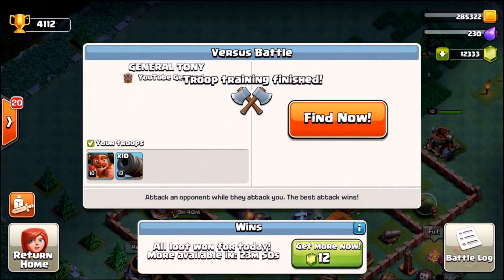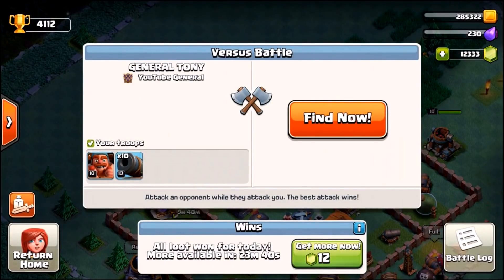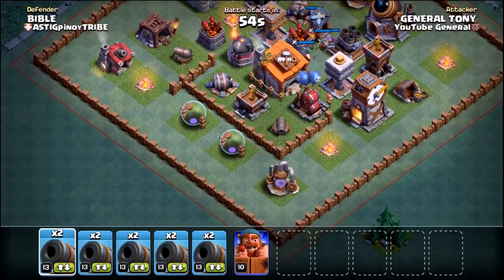So we've got ourselves 10 level 13 Cannon Carts. Just going to grab a screenshot in case I want to use it for our thumbnail. We're going to get ourselves into this live attack, then we're going to come back and we're going to gem them to level 14, max level. Let's see if there's much of a difference. Which one's going to do more damage? Let's find out.